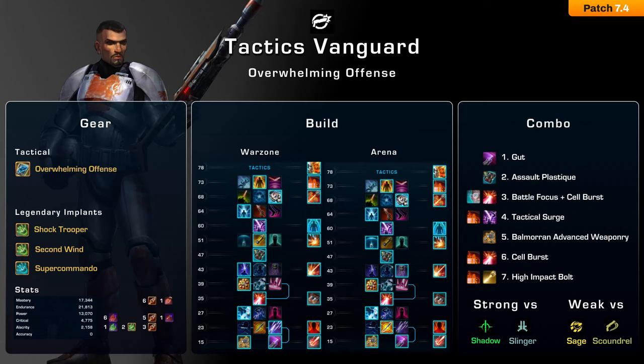Easy classes to face when playing Tactics Vanguard are Shadows, because you are one of the few classes with access to two stun breakers, so you can counter their opener more easily than other classes can. Neural Surge can sometimes stun them through Shroud, and except for stealthing out, Shadows can't really do anything to stop your damage. Gunslingers are also relatively easy — they cannot stop your damage because Surrender, their main damage reduction cooldown, is currently bugged and doesn't fully reduce the damage of your Cell Burst. Just make sure you have Hold the Line available, otherwise a good Gunslinger will kite you.